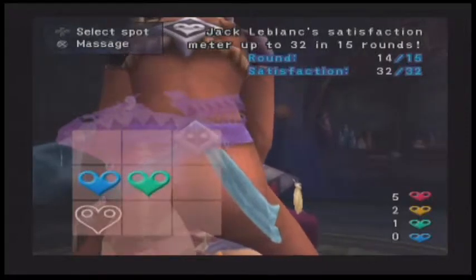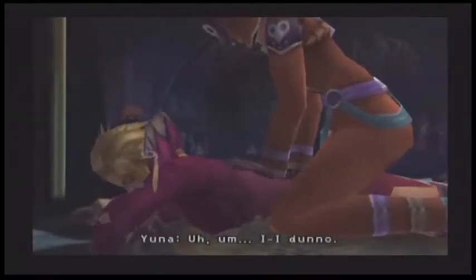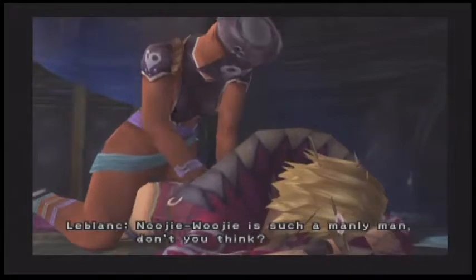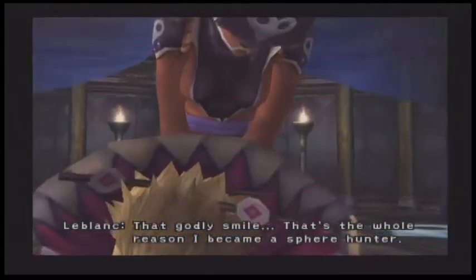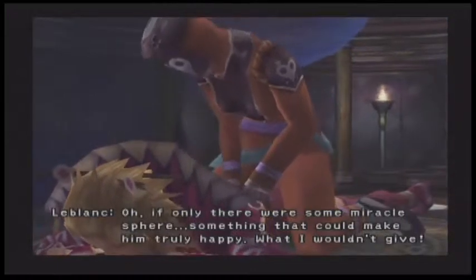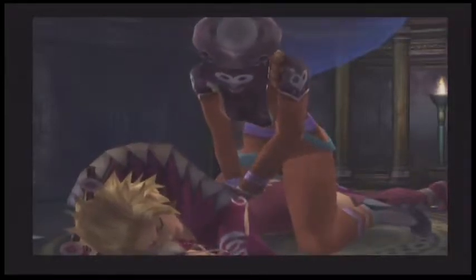She's such a manly man, don't you think? He can be blunt, but that makes the occasional smile all the more irresistible. That godly smile is the whole reason she became a sphere hunter — strictly to woo Nooj. If only there was some miracle sphere, something that could make him truly happy. Thanks for giving Yuna all this valuable information. In fact, we're so good at this — she fell asleep. Have you ever had that happen, where someone was giving you a massage and you got put out?